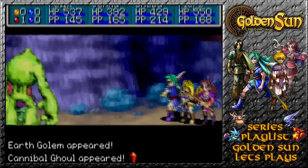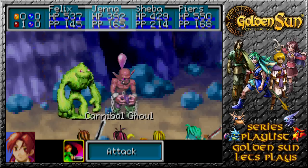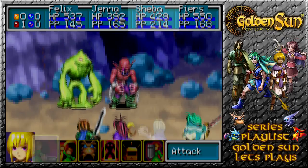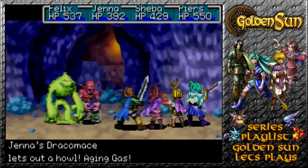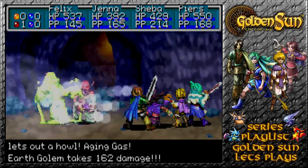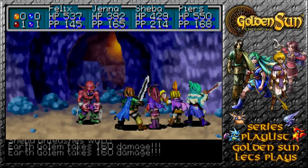Down another door? Well, we shall — hello, Cannibal Ghoul. I've not met you before. I actually attacked that one, and then we can go in with something like a Waft. Aging Gas takes down the enemy, and fully restored HP is not a problem. Waft finishes the job. Cannibal Ghoul is going to be attacked by one Critical and one Crucible Fire.